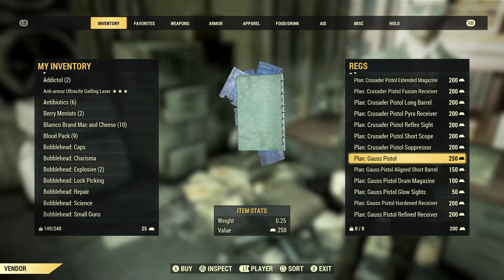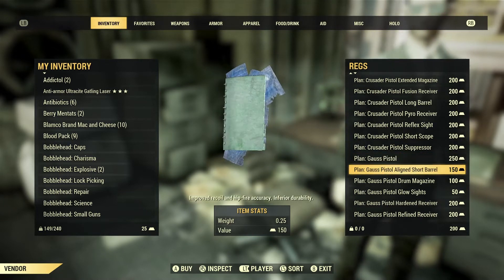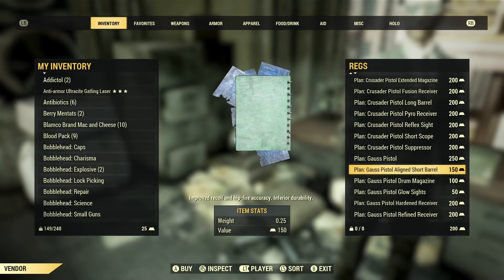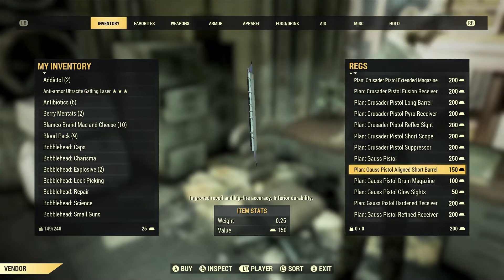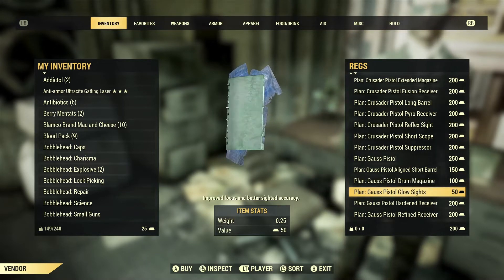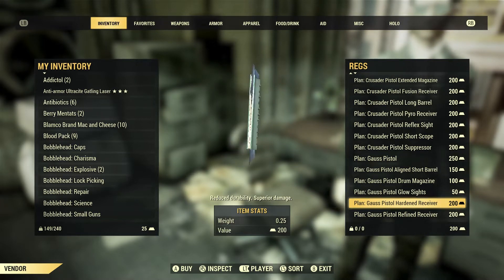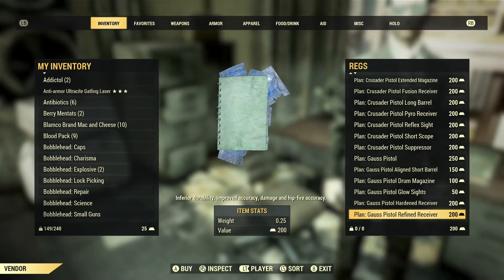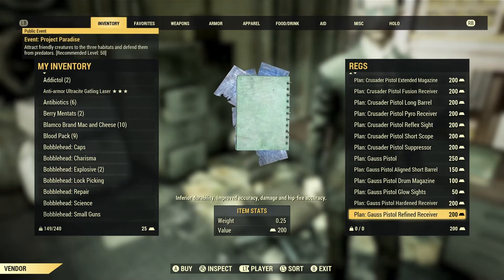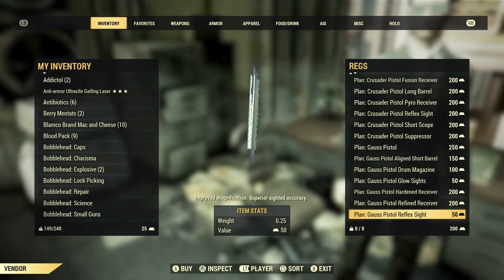The Gauss Pistol has an aligned short barrel for increased recoil control and higher accuracy but inferior durability. The drop magazine gives superior ammo capacity. Glow sights give improved focus. The hardened receiver reduces durability but gives superior damage. The refined receiver also reduces durability but improves accuracy, damage, and hit-fire accuracy. The reflex sight gives improved magnification and superior sighted accuracy over the glow sights.